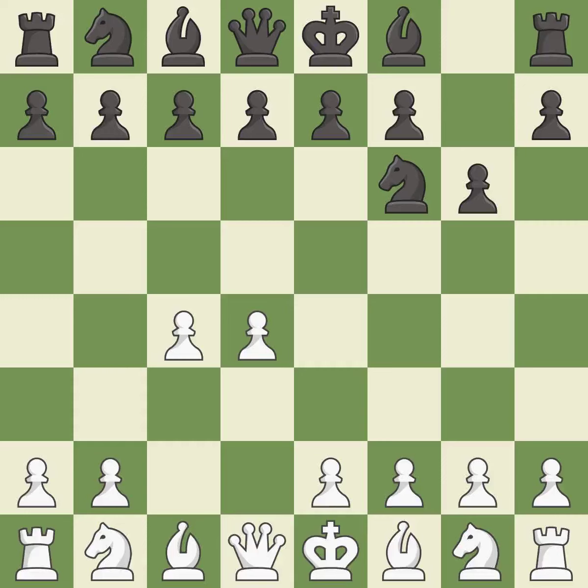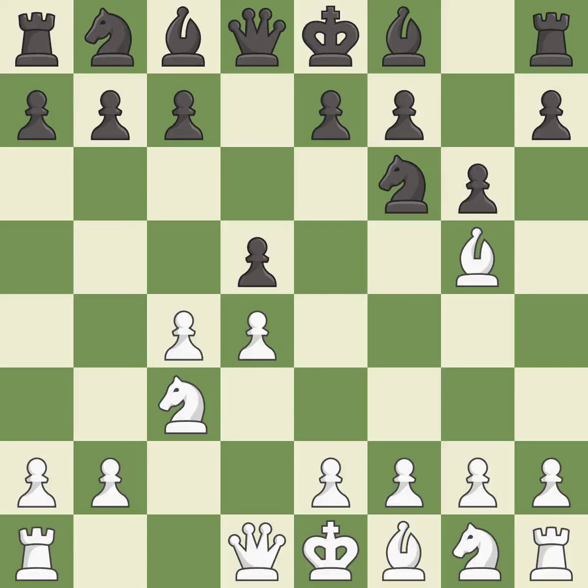The King's Indian defense prepares to develop the bishop to g7, allowing white to build up a strong center which black will later try to undermine. And c3 prepares the e2-e4 pawn push and helps control the d5 square. The Grunfeld defense uses this pawn push to gain space in the center and attack the c4 pawn. Bg5 develops the bishop and attacks the knight on f6. This fianchettos the bishop by placing it on a powerful diagonal.